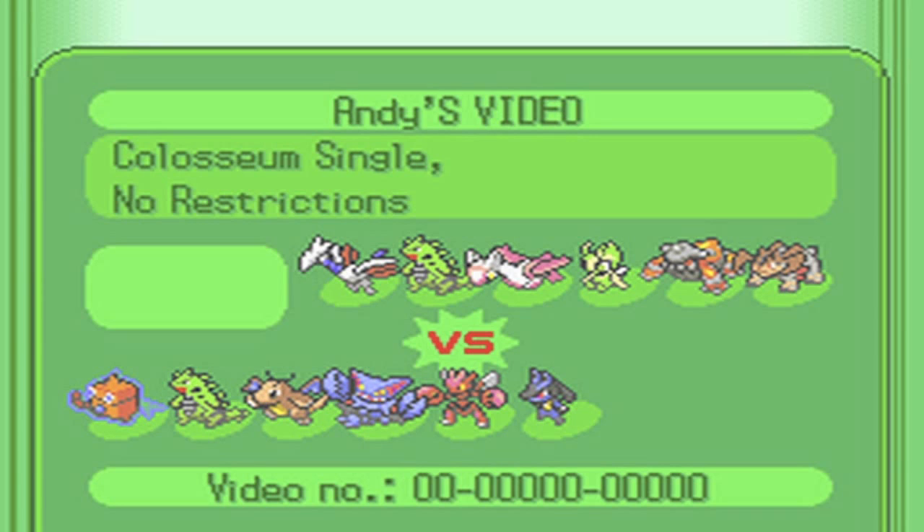Dragonite's going to be a very nice switch-in to that — it resists Giga Drain and Hidden Power Fire, and is immune to Earth Power if he has it. Gliscor can outspeed if it's one of those bulky slow sets and KO with Flight Gem Acrobatics. Tyranitar can also switch in on anything but a boosted Giga Drain and KO with Crunch or just trap it with Pursuit. So that's mainly the game plan: get rid of his Celebi and Latias, then go for an SD Lucario sweep.